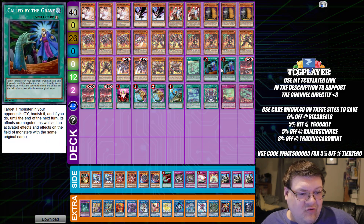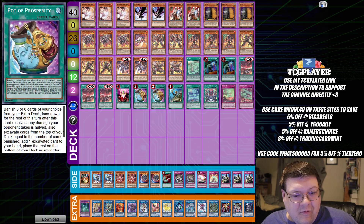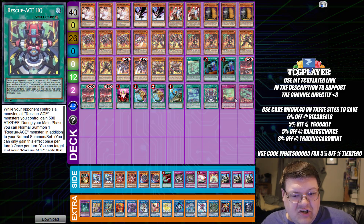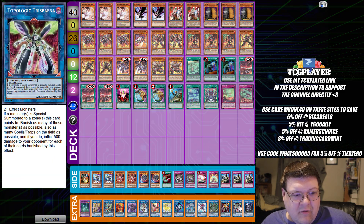We have one copy of Alert, two copies of Call by the Grave, triple copies of Emergency, one One-for-One, two Pot of Prosperity, one Rota, your one Rescue, your one HQ, and then we have one Contain and one Extinguish. Then we have one Underworld Goddess.